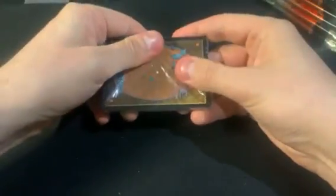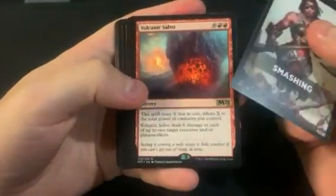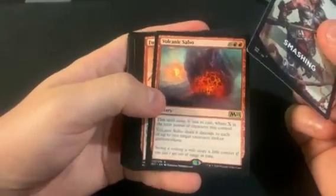Red is kind of... well, the ones with multiple good hits have one good spot and then like some bad ones. This Smashing one is just not very good — Volcanic Salvo is not what you want. Maybe it's playable, it's not terrible, but I don't know — it's definitely not one I look forward to.